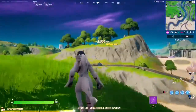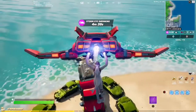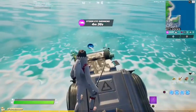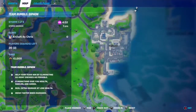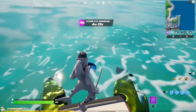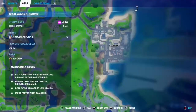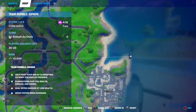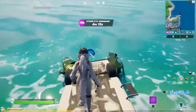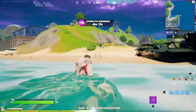Here we are at the Big Rig landmark and it is a blue coin right there. Here it is on the map — we've got Dirty Docks and right at the very tip right there is our final blue coin. Boop, excellent, there it is!